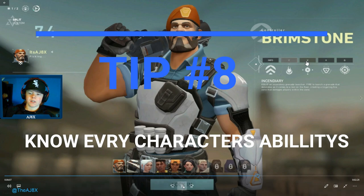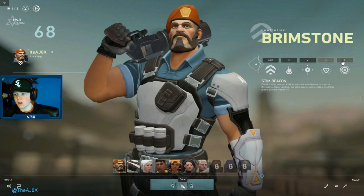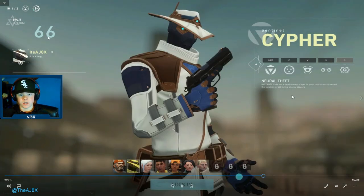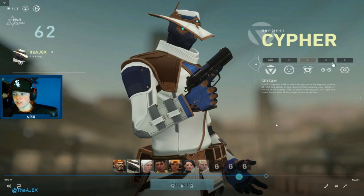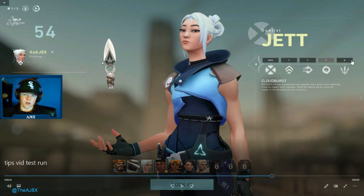Tip number eight: know all the heroes' abilities — who you're playing against and what their abilities are. A good way to do this is in the hero select before the match starts: just click on the different heroes and click through their abilities to learn them. Identify them in game, note what abilities they've used, and expect their abilities to come.